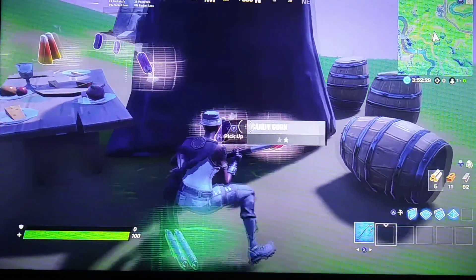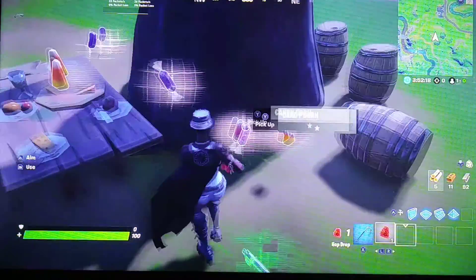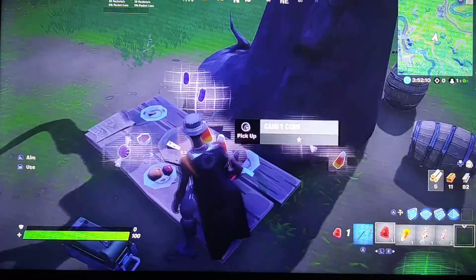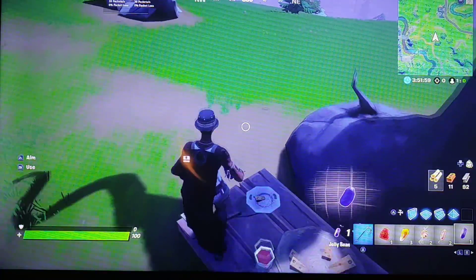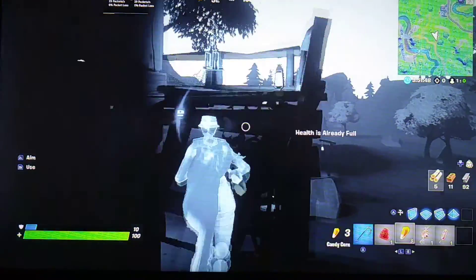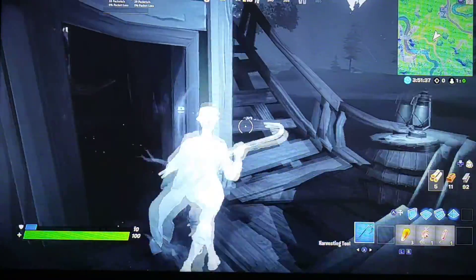We've got thermal taffy, and this one right here gives you shield. This one is thermal. This one makes you run fast. This one is health. And this one makes you jump. Check out these different areas where you can find candy.